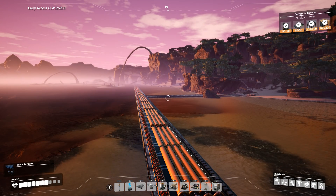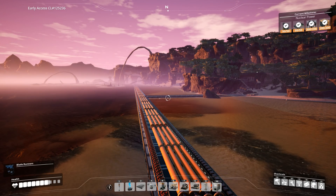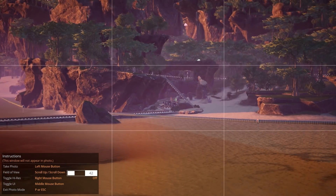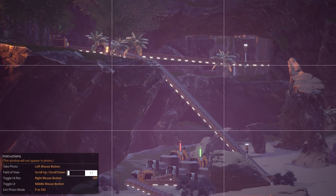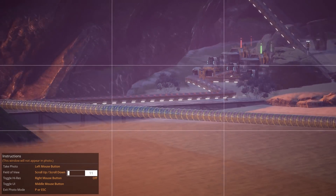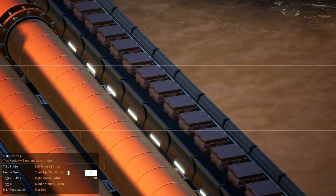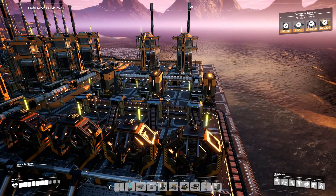We're getting 480 bauxite but the plant I have set up only needs 420 as input, so that's fine. The other raw resource I need is some copper — there's some copper right over there. I split it off and we've got three smelters making me the 90 copper ingots that I need. They come along down here and we have 90 copper ingots coming in to the process.